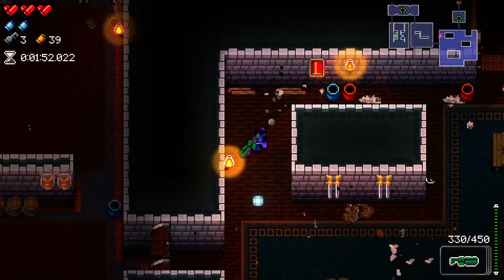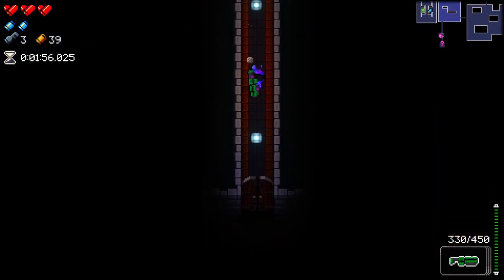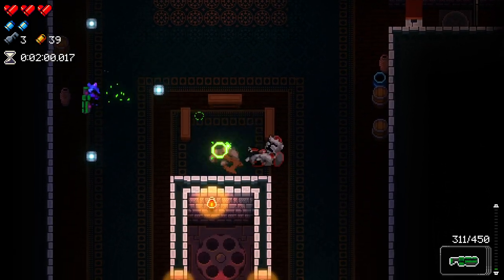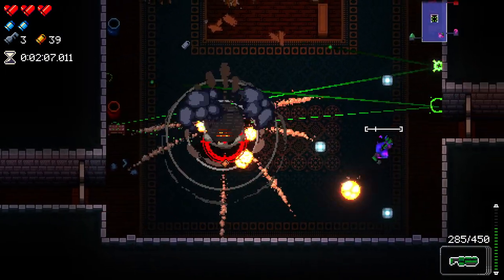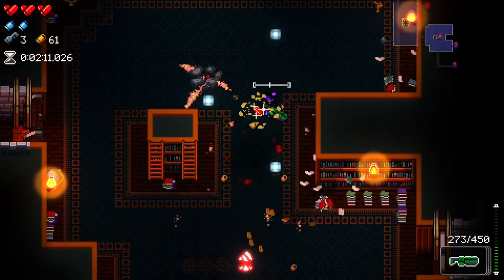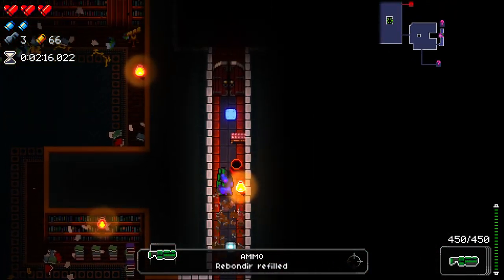There's a boss here and we do have three keys, which means we can pretty easily get down to the alt path floor without too much trouble. This thing's got a good amount of damage. There was a tree room, and there was also a heart behind it. I heard the spawn sound go off twice, but never heard what caused it.